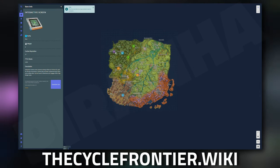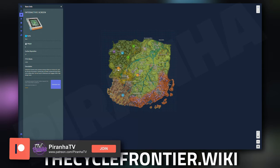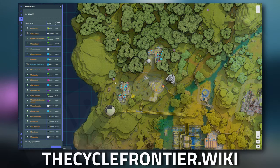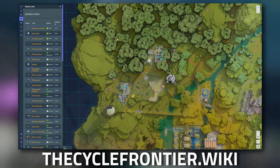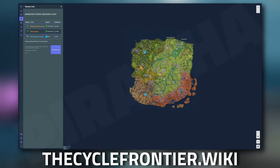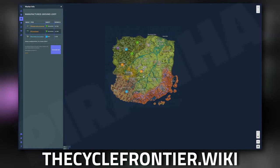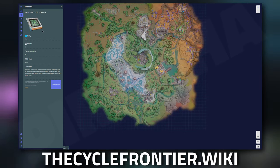You'll see a load of numbers pop up on the screen — these numbers correspond to how many spawns are in each area. If you click on the Comms Tower with 72 spawns, it will zoom in and show all 72 spawn points dotted around, including luggage, briefcases, hidden stashes, and hard spawns. On Bright Sands you can also see spawns up at Base Camp, which is an awesome location to get interactive screens.